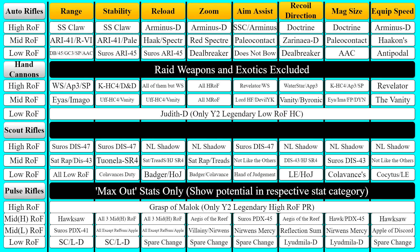Starting with auto rifles, we have SS Claw or SSC, which is Soul Stealer's Claw. This seems to be able to top Arminus D and Doctrine in Instability or Range if you choose either or.